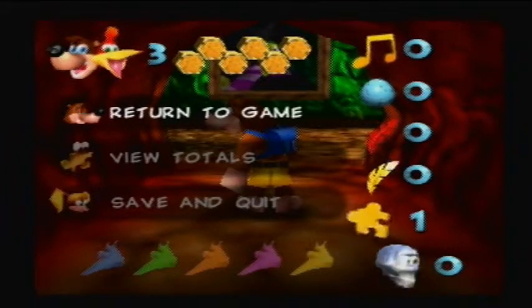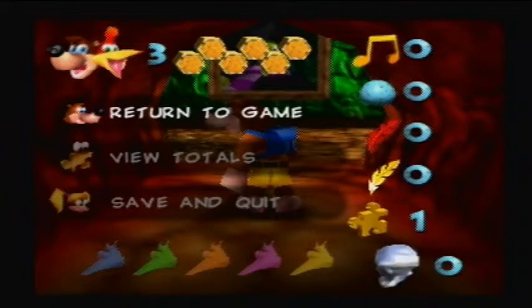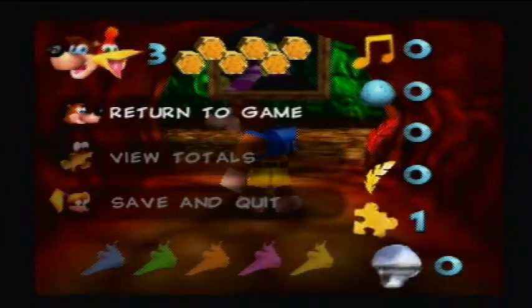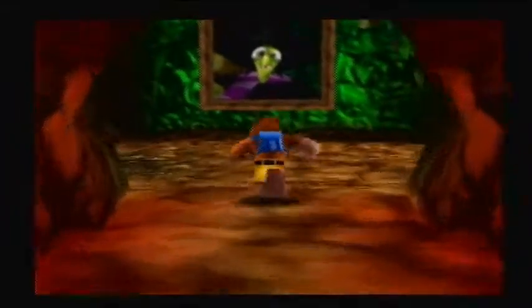Hello everybody, this is Jason, and this is Austin, and welcome back to the Let's Play for Banjo-Kazooie. Today we're going to be hitting Mumbo's Mountain, getting all ten Jiggies and every other thing you need to collect — that includes the Jinjos and the notes. You know the drill. Yeah, this is going to be so much fun. Anyways, let's get started.